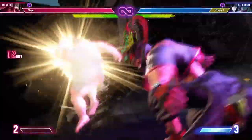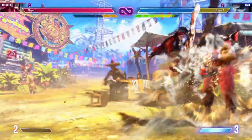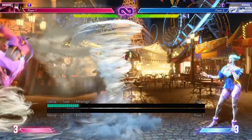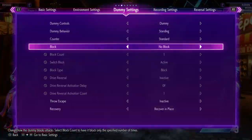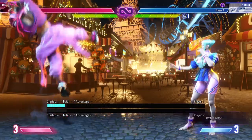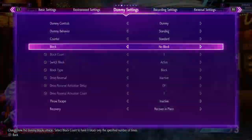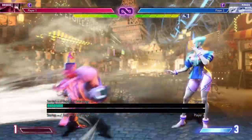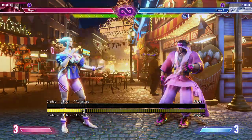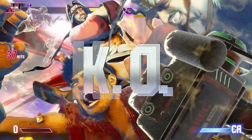Rasheed's level 1 is an invincible wake-up option if you don't want to use any of your Drive Gauge. It does more damage to a grounded opponent but can be used as a combo ender or an anti-air. Rasheed's level 2, the Great Desert Storm, is a buff as well as an attack. It slowly travels throughout the screen — if your opponent gets too close it will do damage to them. As long as the storm is on screen, all of your special moves will get the air current buffs, so you'll want to use them as mix-ups to maximize the value rather than just as an attack. Your level 3 is also a reversal, a combo ender, and anti-projectile.